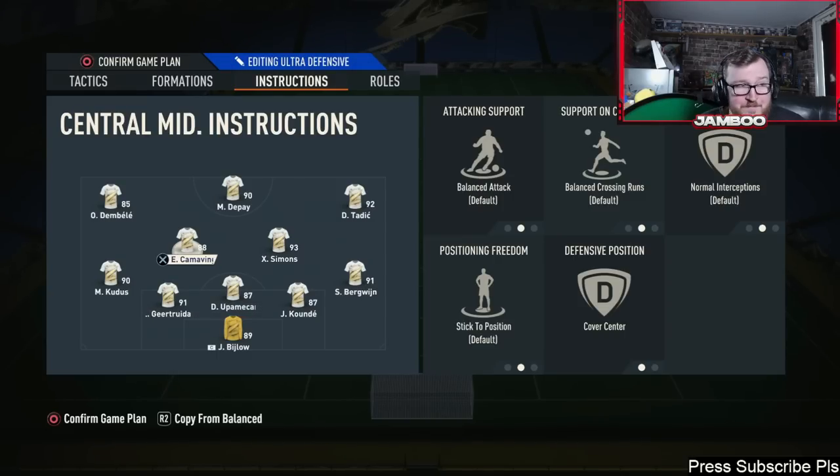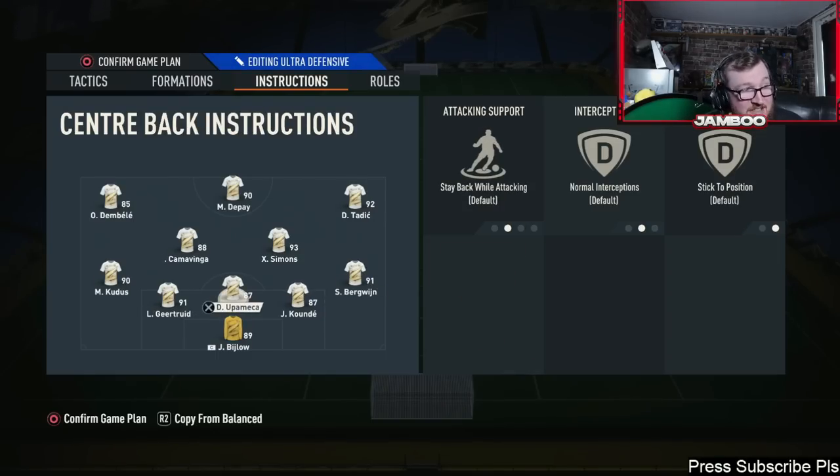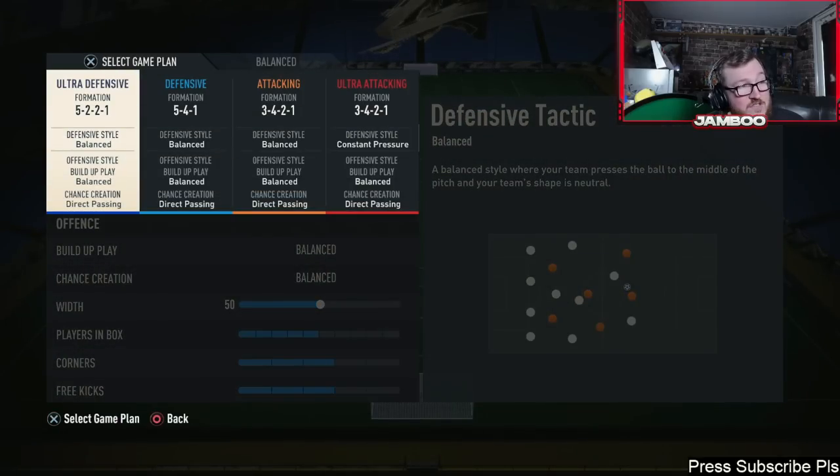We've got cover centre on the centre mids — they're just going to stay in the middle, contribute to the attack, and help defensively. You want box-to-box players. Kamavinga and Xavi Simons are perfect for this. In the wingback position, you can literally play anyone — if you've got Golden Mbappe, he'll be a great wingback. They don't need to be able to defend, though it can help. The one instruction on the wingbacks is overlap, and that is super important. Five-back formations do not work as well without this overlap on.